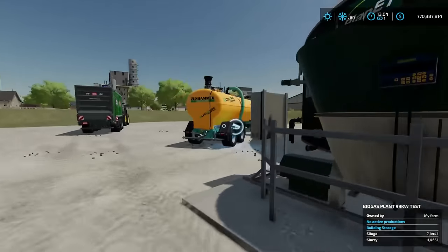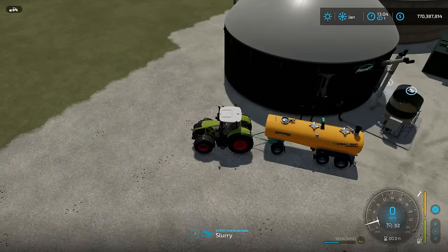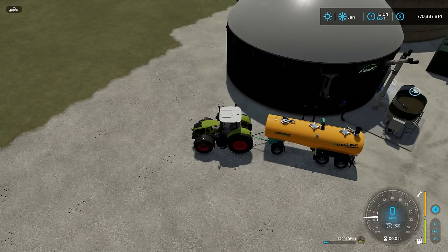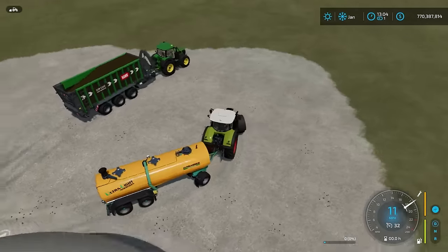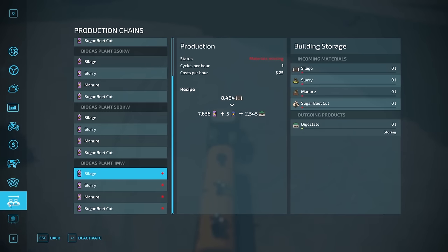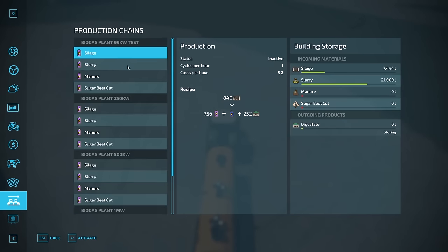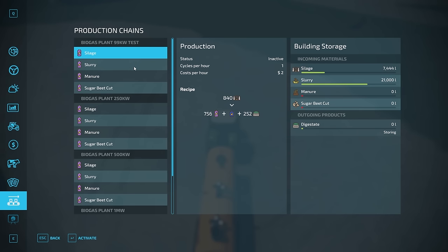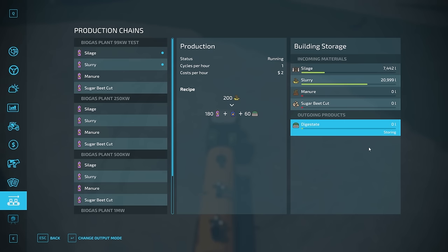Now we hop back down to our placed BGA. We're going to completely unload this slurry trailer because we're going to use it to pick up our digestate out of the facility in just a bit. So we have put in a couple of different inputs into this facility. If we go into the production menu, we scroll up to our test facility — we have silage in and slurry in. I believe 30,000 liters is the capacity for the small one.